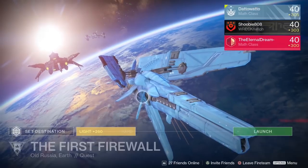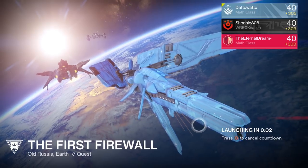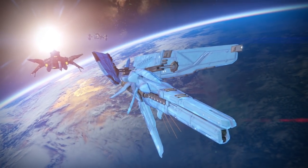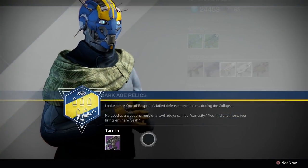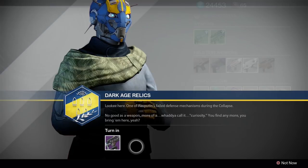Today, October 7th, the Sleeper Simulant questline revealed itself on Earth, starting with the mission The First Firewall. In order to access this mission, you needed to have turned in those four Dvalin fusion rifles that you might have been randomly picking up to the gunsmith.